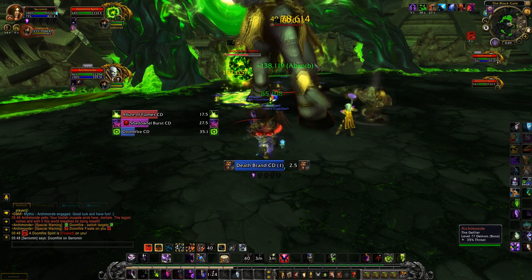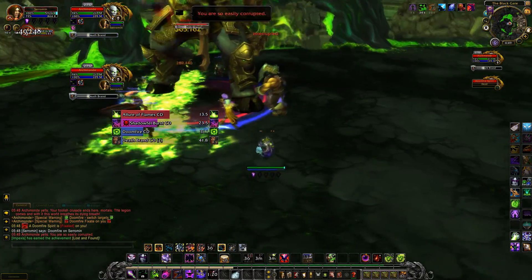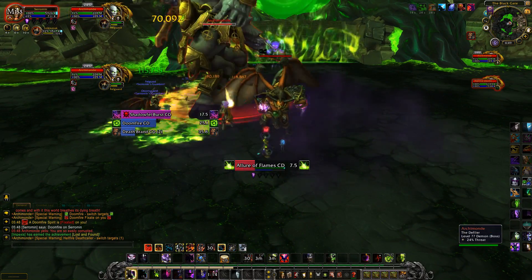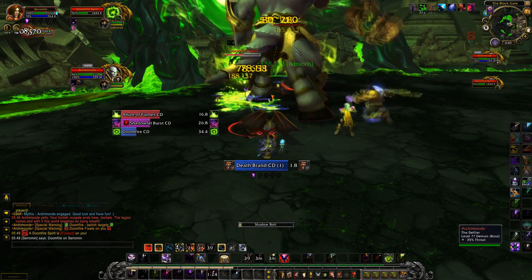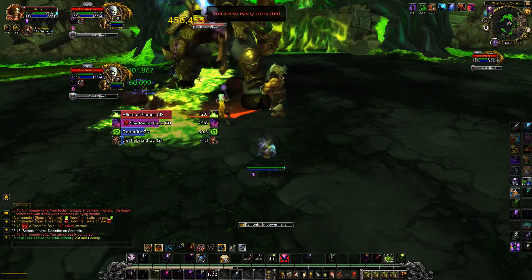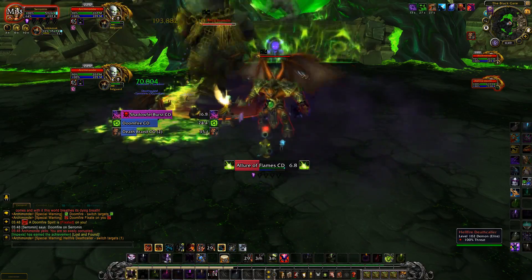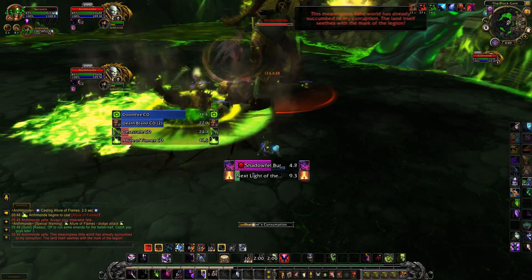Nice fight this one, frustrating near the end though, but the first two phases are nice and soothing for the soul before it goes all pear-shaped. During the first phase there is going to be lots of fire, and this fire comes from doom spirits. We need to kill these off as soon as they come into play. When an add is also up, take it out again as soon as you can, then focus your energy on the boss. Also move out of fire when he casts Lure of Flames — just move out of the green swirls.